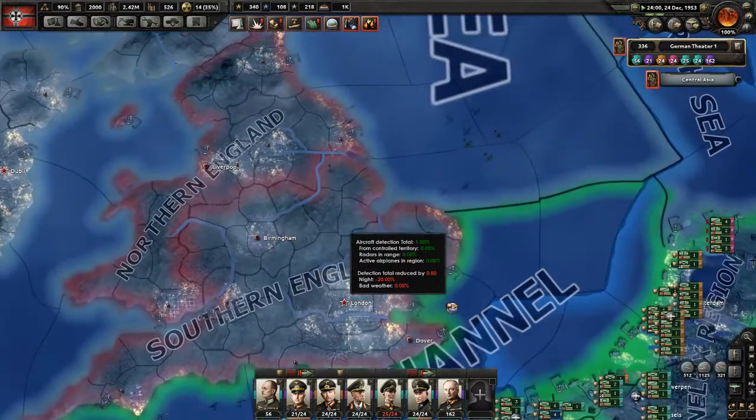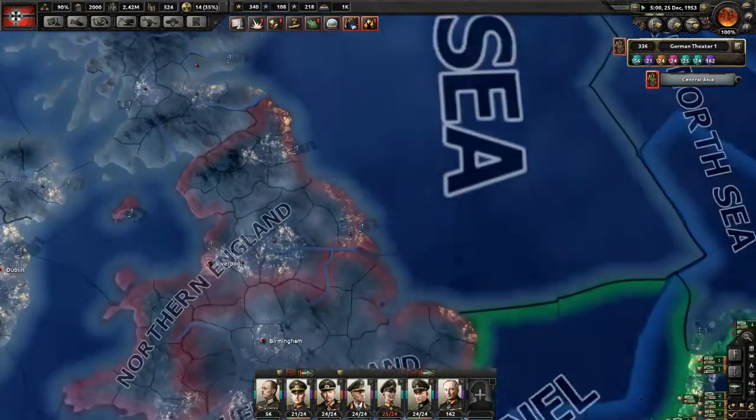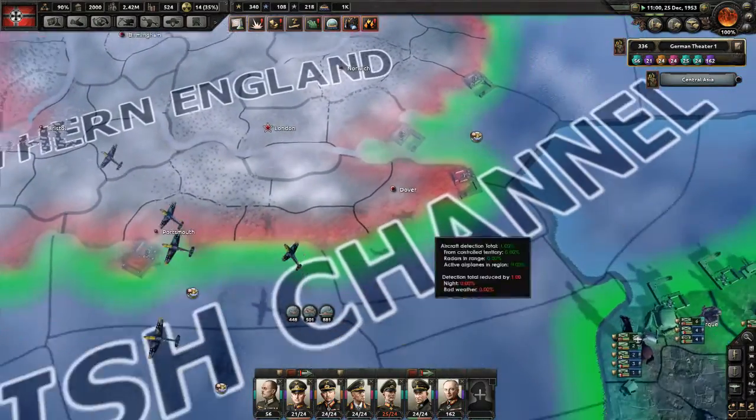Once I can have the opportunity to control the English Channel, then I could possibly launch an invasion here in Dover or in southern England. If not, I'm going to have to somehow try to gain air superiority in southern England in order to facilitate my invasion.